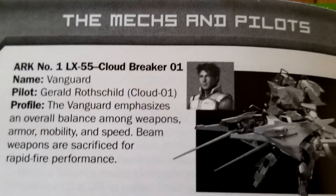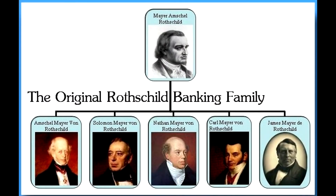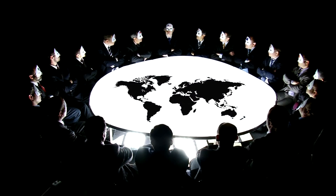Who could it be? Well, the game tells us — the main character's name is Gerald Rothschild, just like the Rothschild family that controls the world's finances as part of the New World Order, which was originally initiated by the Illuminati.